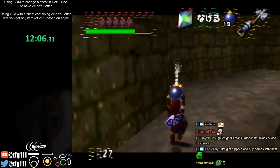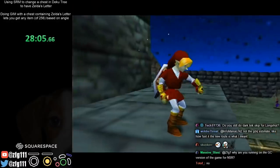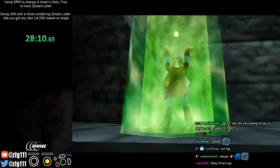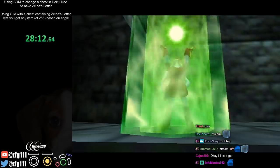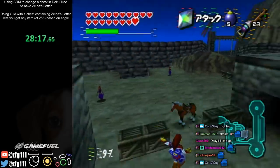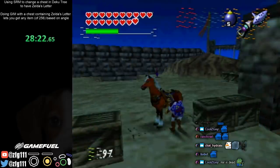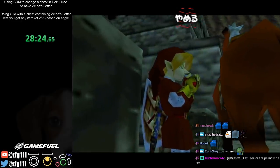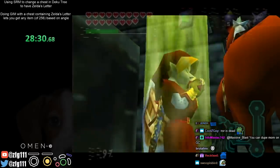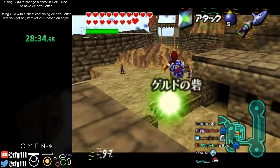That ruby drop was 1 in 16, by the way — a 1 in 16 chance drop. There's no need to be sad for the previous three months. Most of this route is still pretty similar to what I was doing before anyway, and even then it was still fun to do. Just because a new trick is found does not mean that all previous work was completely meaningless. Otherwise, every speedrun is meaningless because it will always be obsolete someday. You can't think like that.